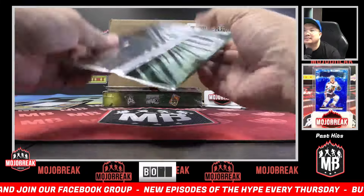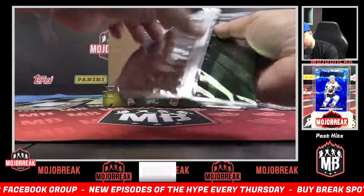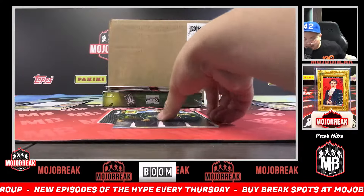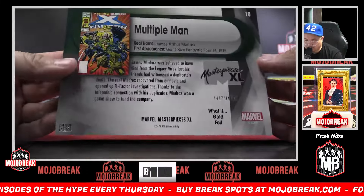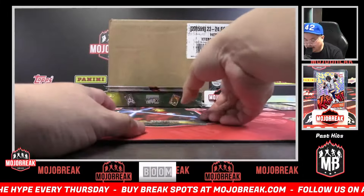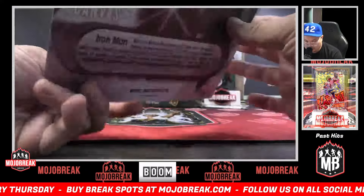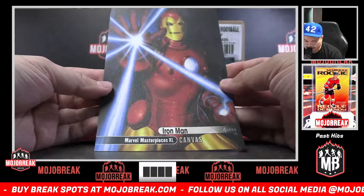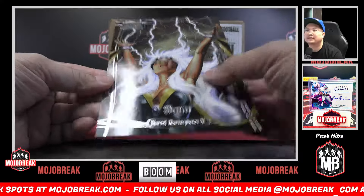Pack six is going to be for Brian. X-Factor cover — Multiple Man, not Molecule Man. Brian, you did get an Iron Man canvas card of Iron Man, Tony Stark army, canvas base number 96. And then a base card of Storm closing out pack six.